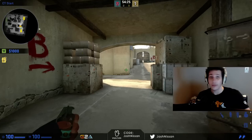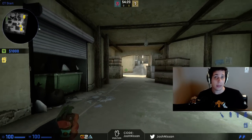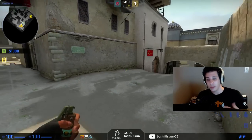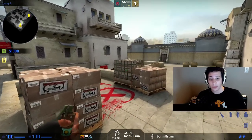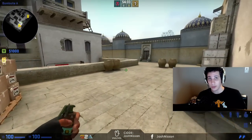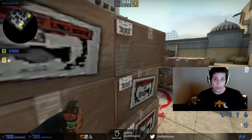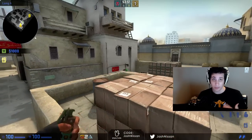The first case would be if you have an advantage — you do not need to push as a CT. You have that advantage, you want to maintain it. If you push, you're exposing yourself and putting yourself at risk so the enemy can equalize the round and make it a 4 vs. 4. You do not want to give the terrorists an opportunity to equalize and get a free pickoff on you. If you have a 5 vs. 4, it's that much easier to hold all your bomb sites.